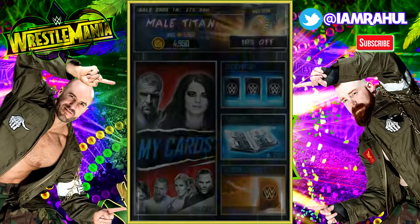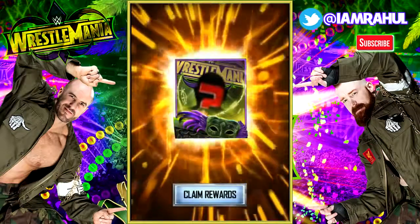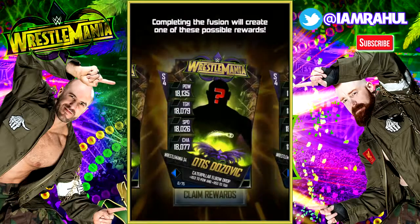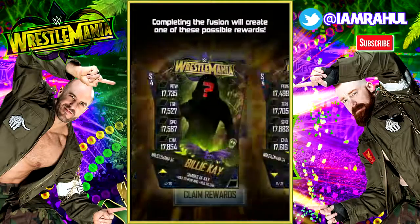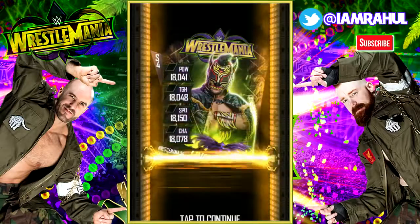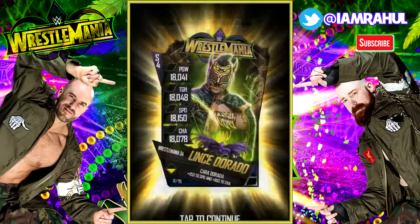Let's get our very first Wrestlemania 34 fusion. I would really like one of the Iconics — Billie Kay or Peyton Royce — but knowing my luck I probably won't get a female card. The possible rewards are Buddy Murphy, Tony Nese, Lince Dorado, Otis, Dozer Kitch, Tucker Knight, Billie Kay, and finally Peyton Royce. Let's claim and see what we get. It is Lince Dorado — actually a very nice image, but unfortunately not a female card. Would have really loved one of the Iconics, but it is what it is.